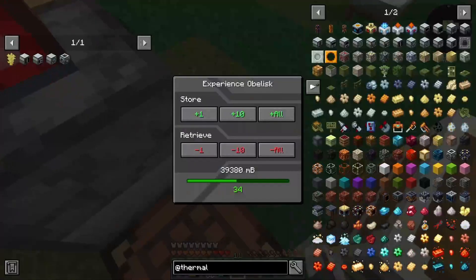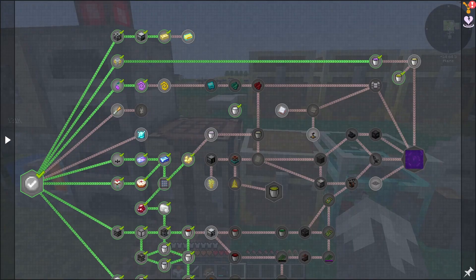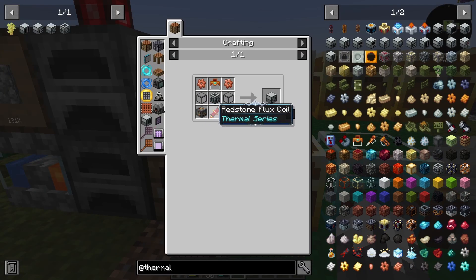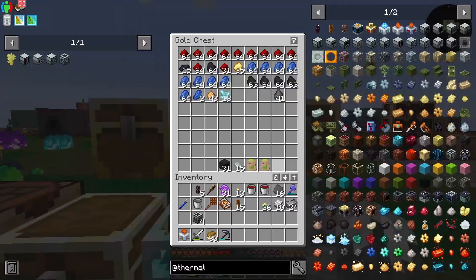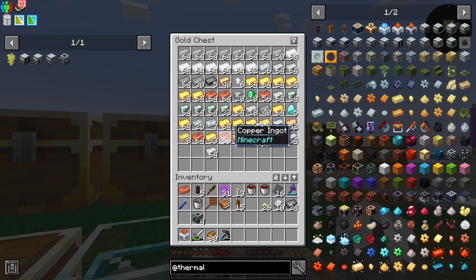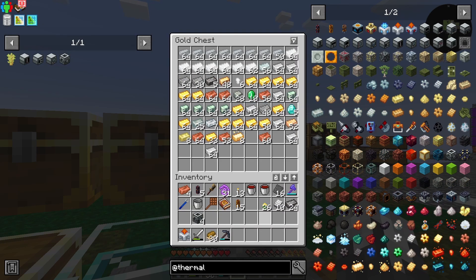What we're going to do is get back into making our thermal machines. First up is our fluid encapsulator — this actually shouldn't be that bad. One, two, three, four — we're going to need gears for that. We're going to need some Immersive Engineering light engineering blocks.